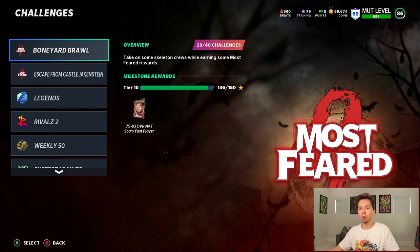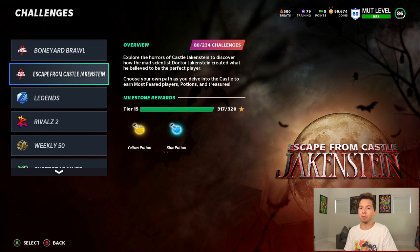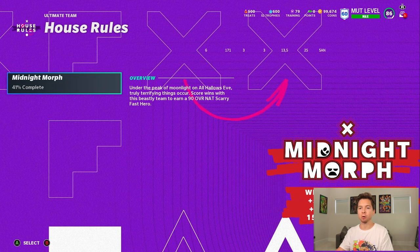The Boneyard Brawl solos — I did a few more of these, but if you guys saw my last episode, we completed those. We got that Nat fantasy pack and ended up picking 90 overall Alexander. I also did a lot of the escape from Castle Jaikenstein, getting a bunch of potions, and I've been doing the brand new house rules. We're currently 41% complete. These house rules have been testing my mental — the games are just ridiculous.